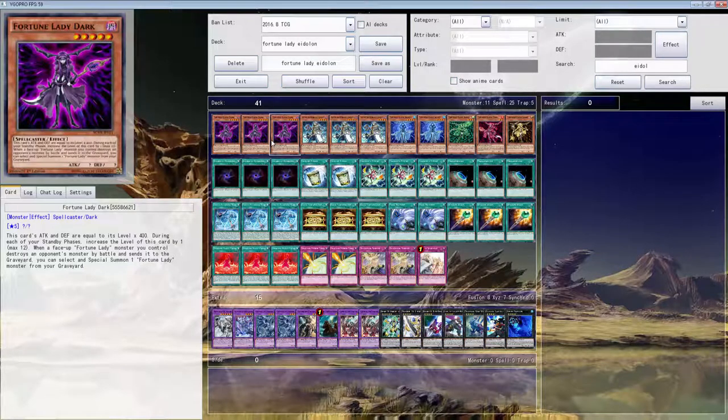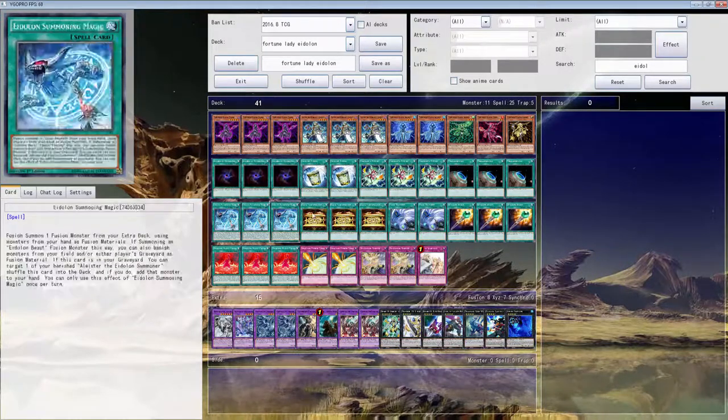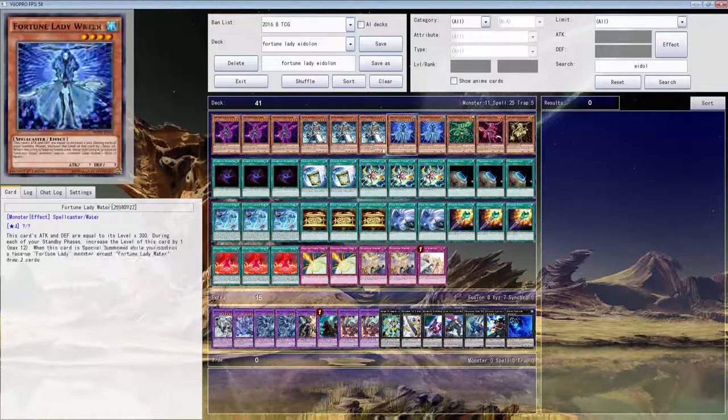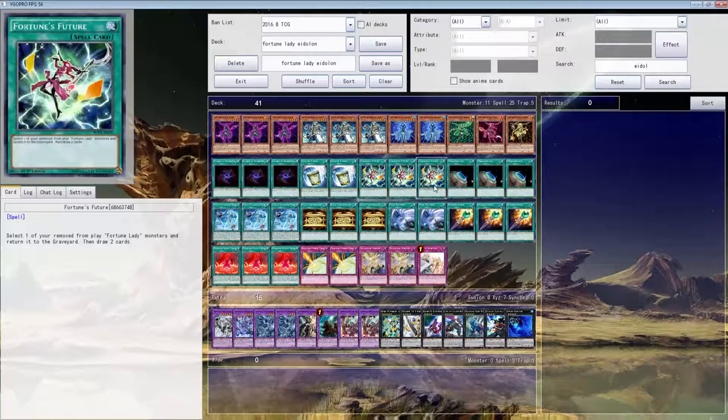Any criticism is warranted. I really would appreciate some help with this because I don't know what I'm doing. Eidolons are just a generic good engine. Now Zodiacs are also a good engine, but they can't banish Fortune Ladies like this card can. Combined with Fortune Ladies, we can use Fortune Future, get a couple of draws, and then beat our opponent.